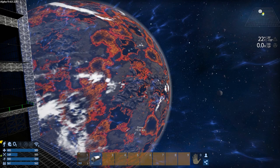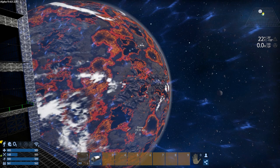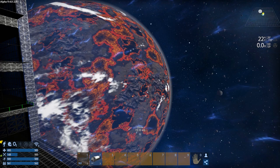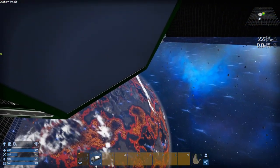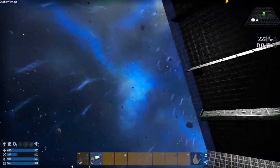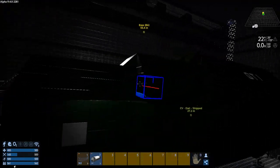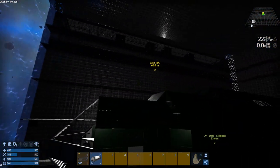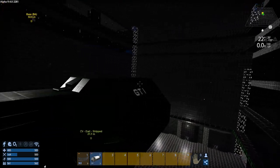Hey GTI fans, welcome back to another episode of Empyrean Galactic Survival. This is your host Zealot, and we're here doing the Alpha 9 series in space in my giant hangar. This is so awesome. I love it — got my CV parked in here, all airtight and ventilated. This is exactly why I built this thing.